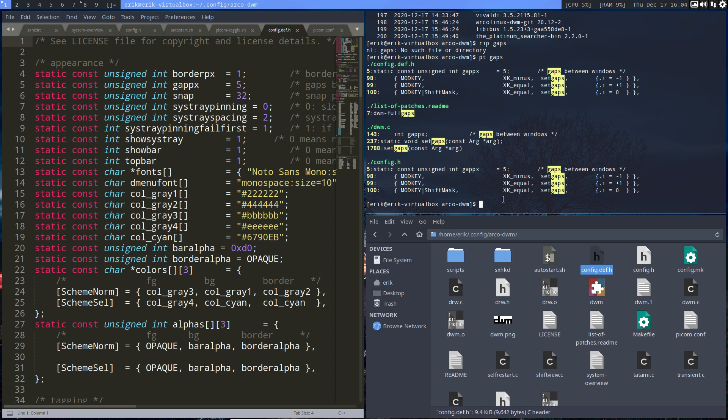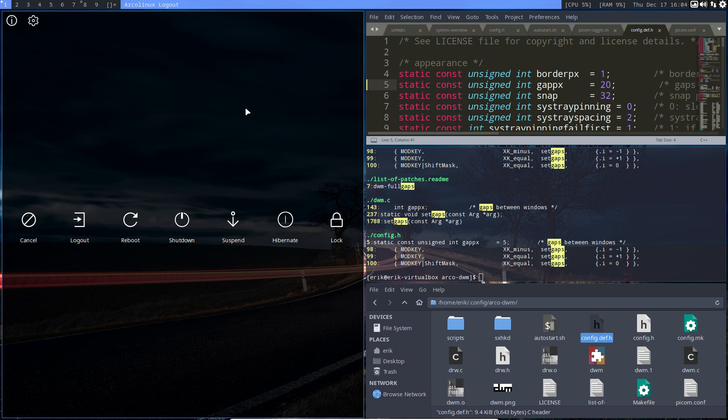There are also key bindings: the minus key, the equal key, with or without Shift — Super Shift Equal and so on. Those are the key bindings. What we want to do is make it bigger, so let's really make it big — let's set it to 20. Save and then Super X to log out.